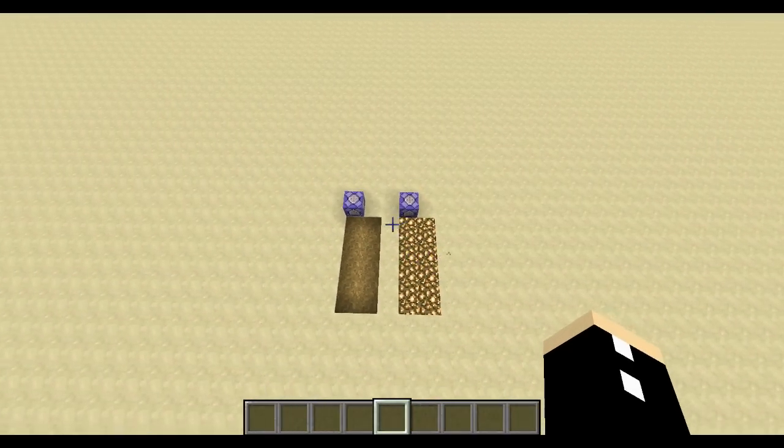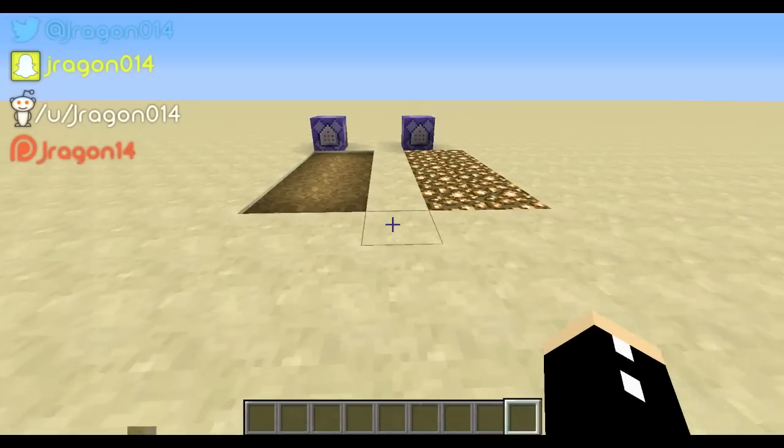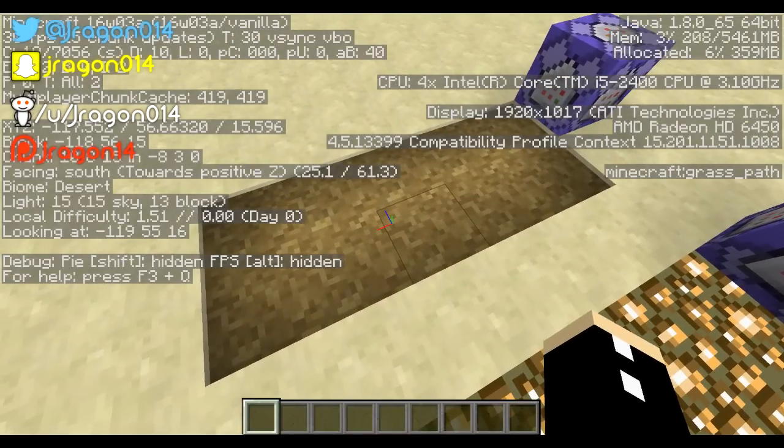Thanks everyone for watching this episode of I Can Do That. You guys should seriously try this in your own world. And again, if you are confused as to what block each of these are, you just press F3 and look at the block and you can see the name of the block right there.